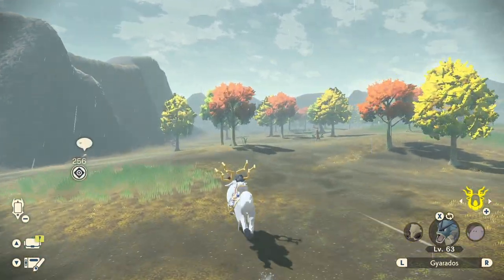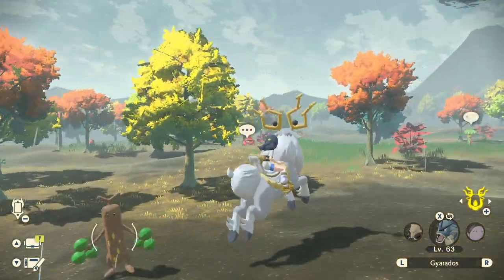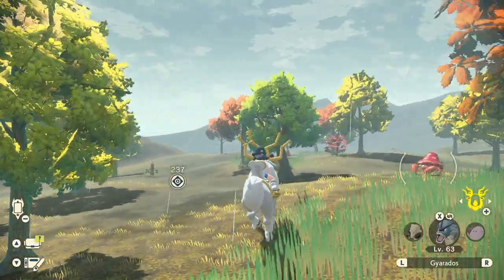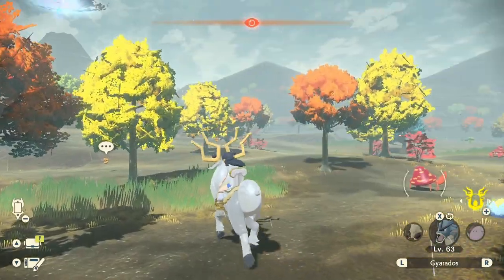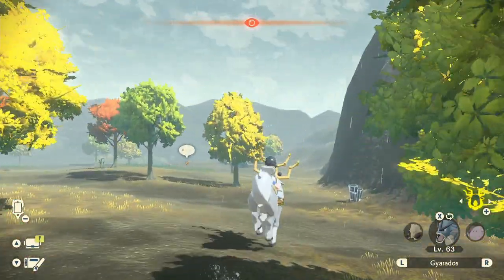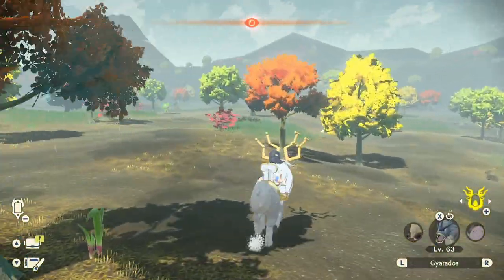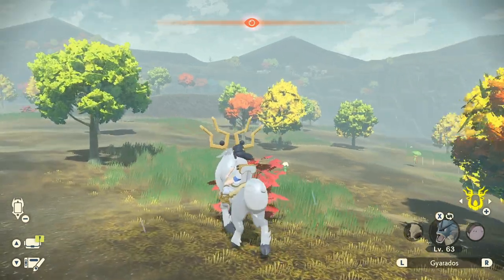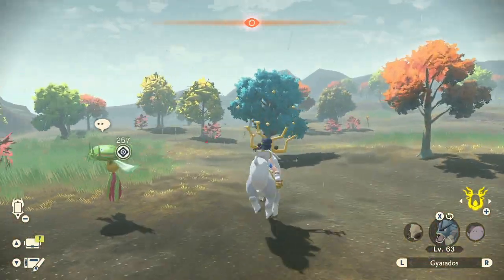Right around this ridge that we're heading towards, you should be able to find the Bonsly if it spawned in. It can alternate with other Pokemon, including Sudowoodo. Right where the Sudowoodo is, you'll find Bonsly somewhere in one of these spawns. In this case there is no Bonsly — it is just two Sudowoodos, a bunch of Parasects, nothing else. But whenever you come, be sure to check everything around here.